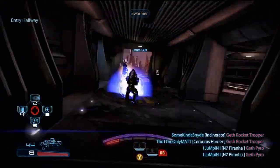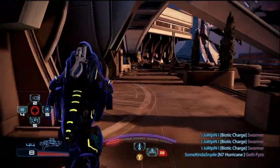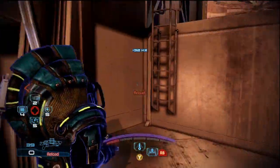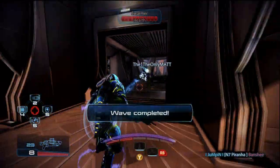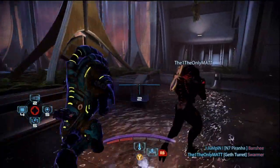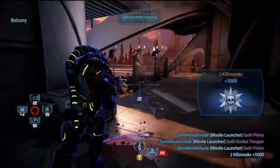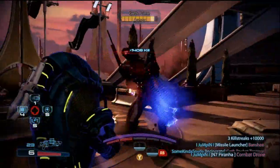Vanguards are frontline soldiers meant to stand in and guard everyone - that's the way the Krogan needs to be played. If you're playing with a Krogan Vanguard you should follow him around. In the later waves, someone should try to distract the Banshee while a couple people follow the Krogan. My motto when I play as a Krogan - I tell my friends all the time - is 'follow the dinosaur.' They help me and I help them. Arc grenades will save my life at times.